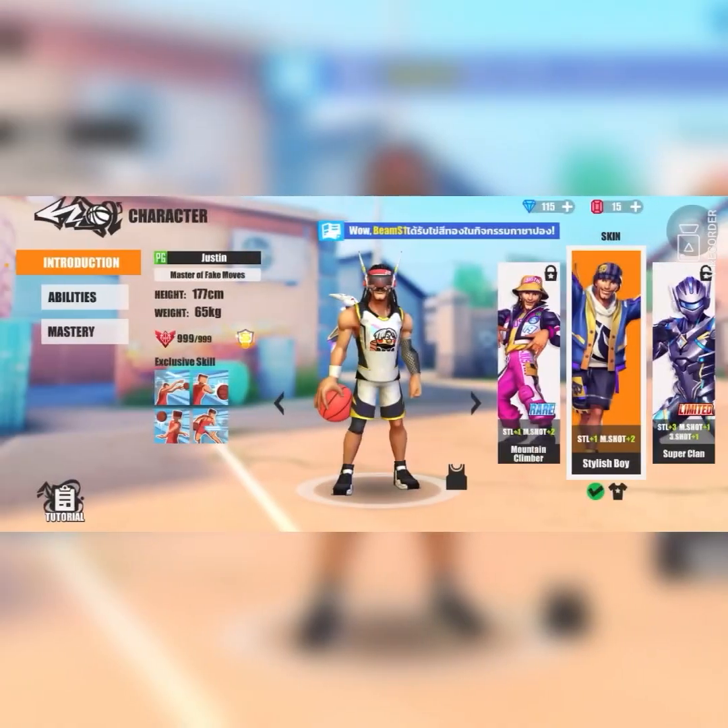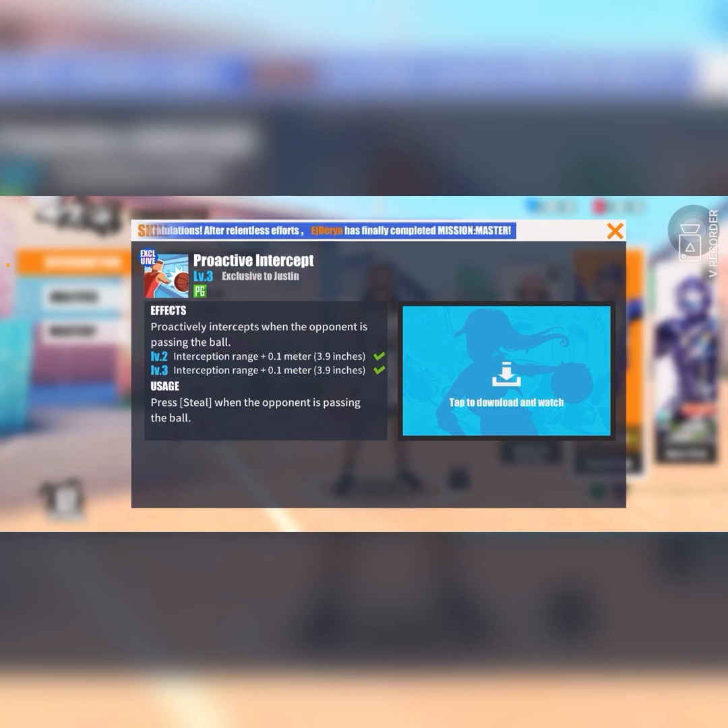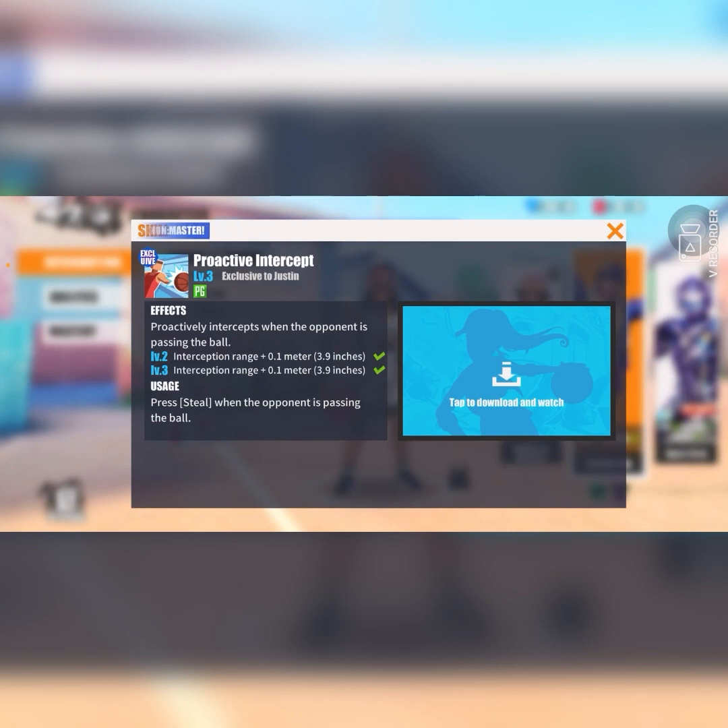Let's jump to the abilities. First ability is proactive intercept: proactively intercepts the ball when the opponent is passing. At level two you get +0.1 meter to your interception range, and at level three the same thing for a total of 0.2 meters. You want to make sure you're maxing this out because it's very difficult to actually steal those passes. He doesn't have a level four like Nico for an extra 0.2 meters. The best time to use this is when you're anticipating a pass — you want your hand to actually touch the ball for a perfect intercept. If you're a little early or late, it tips the ball and you can dive on top of that for a free easy ball recovery.